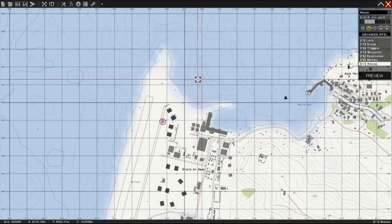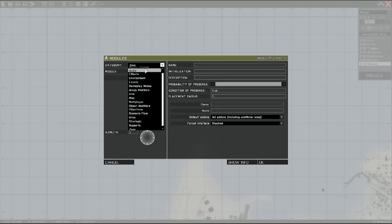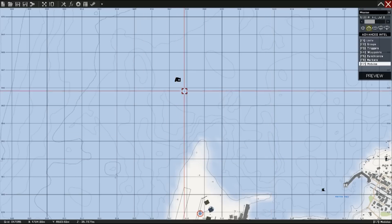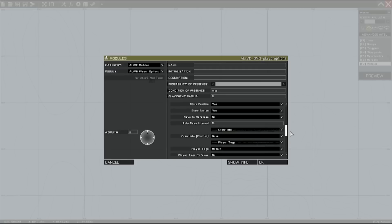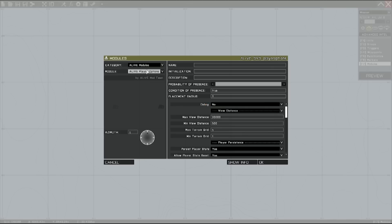Next, let's go back into modules and let's place down our first module. The first module I start with is the ALiVE required module. We're going to set debug to no and leave everything else the way it is. Next, we're going to place the player options. We're going to leave debug on no and leave persistence the way it is. We'll set crew to the left side, and we don't need player tags.